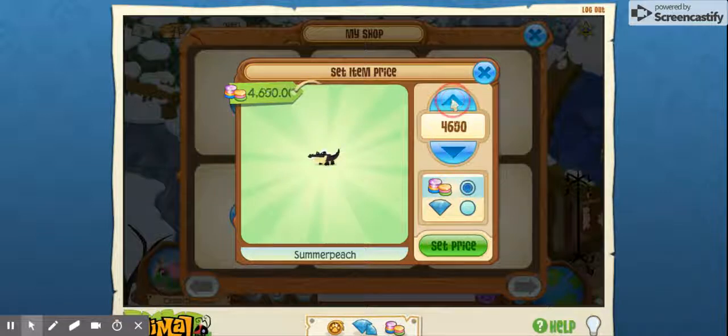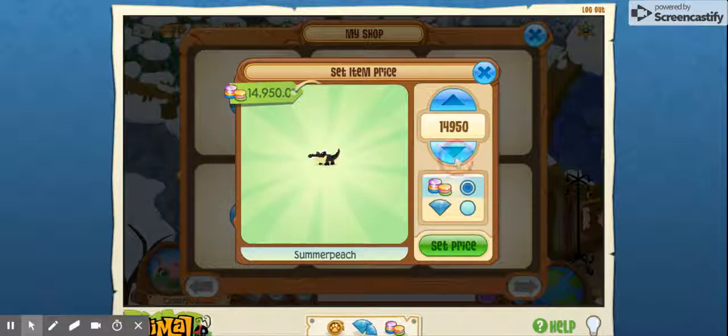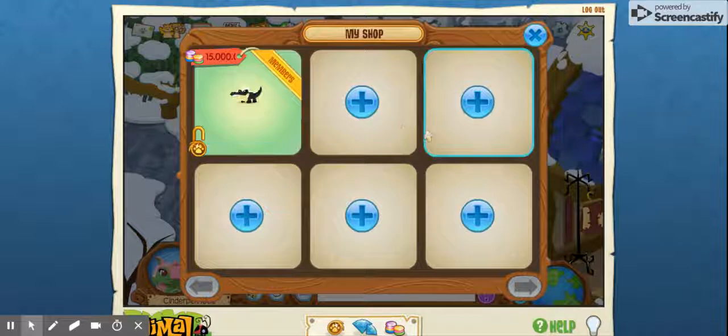How high does this go? Oh my gosh, I'm just spamming click right now. Okay, so the limit is 15,000, and I think that's a little much. I'm gonna set it to 14,000. Actually, never mind, let's just set it to 15,000 — I bet some users have that. Set that price. 15,000. I don't even have 15,000.